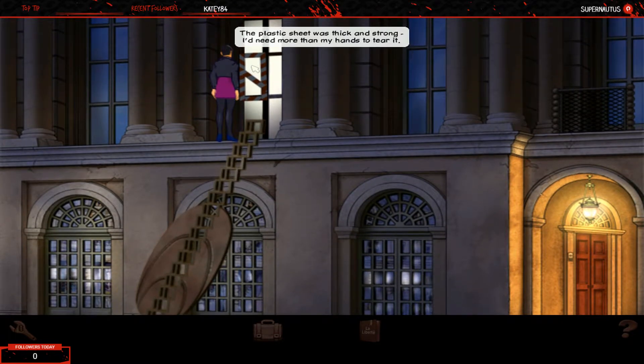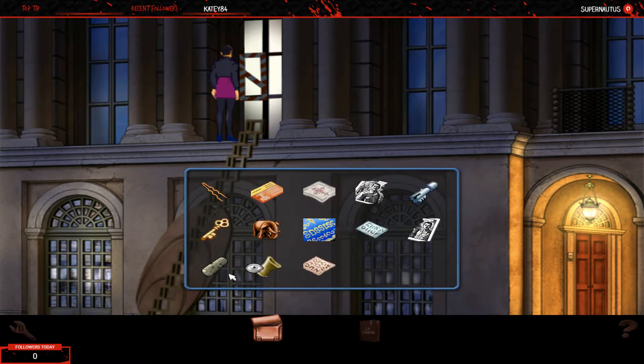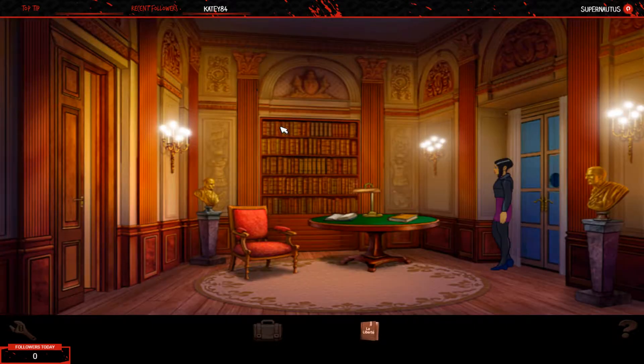The plastic sheet is thick and strong - she needs more than her hands to tear through it. What do we have that could work? A hair clip? No. A wooden elephant? No. It would appear we're missing a required item. What about this shell casing? Apparently a shell casing is better than a hair clip for cutting through plastic. "Entrez-vous." So here we have Karshan's little library, which we were in before. This time there's nothing to look at, so we progress onward to the drawing room.